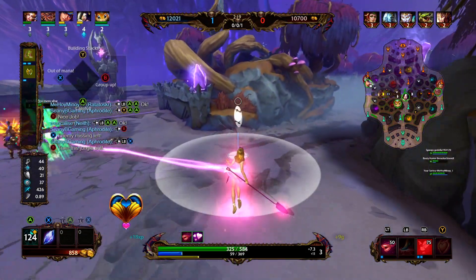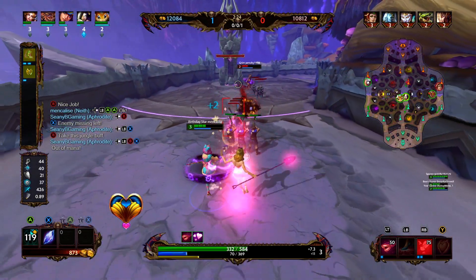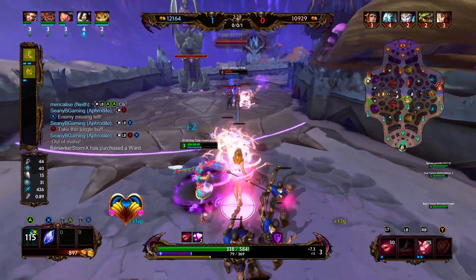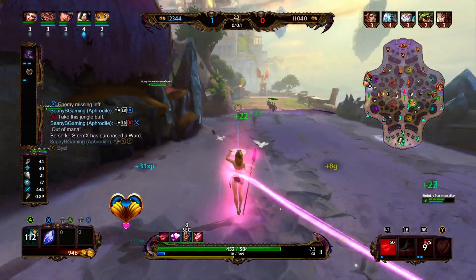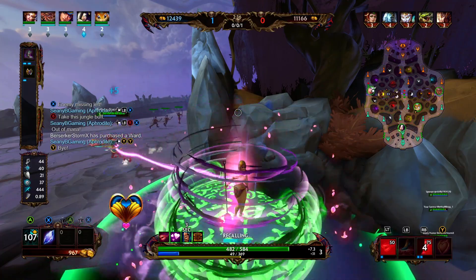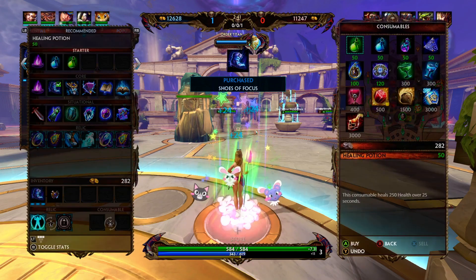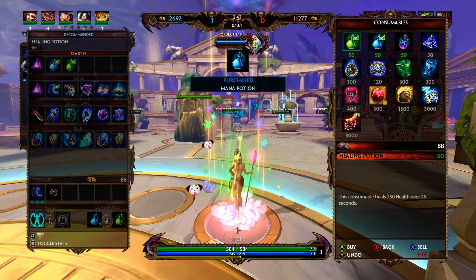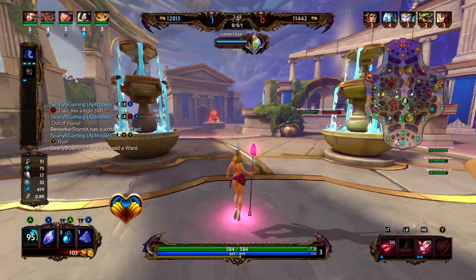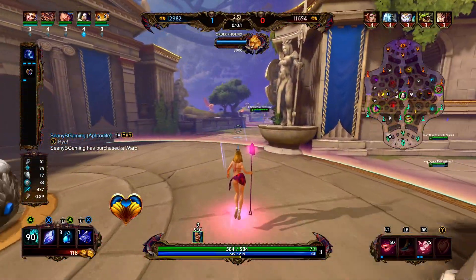So this Neith is going to be that much closer to getting her Transcendence online. We have high pressure, there's nothing for us to really go for — I think third camp spawned so we're gonna move with Neith. I'm out of mana so I'm actually just gonna play it safe and back for the Shoes of Focus. I got a ward and some potions — because I have a heal I do not want to get any health potions, I should be able to just play around my heal.